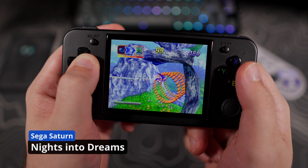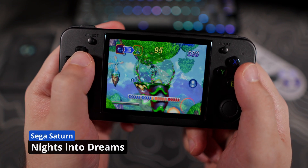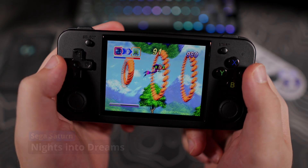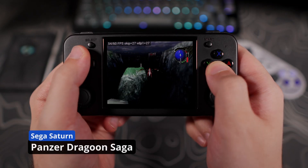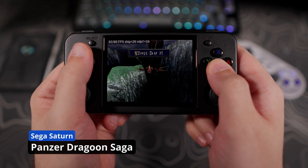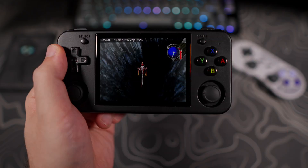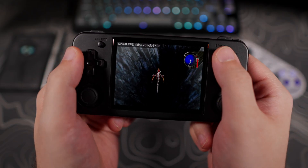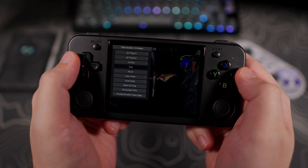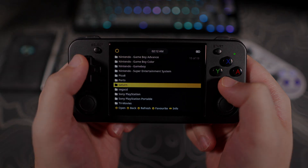Sega Saturn support is now available with the Yaba Sanshiro emulator. I was never big into Saturn when I was younger, so I'm not a great judge on what performance should generally be, but the few games I tested felt like they ran great using the external emulator. Please let me know what your experiences are with it. For the external emulator, you can press the Select button to enter the main menu while playing a game, and this takes you to where you can access settings, save states, and quit the emulator.